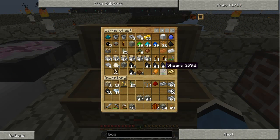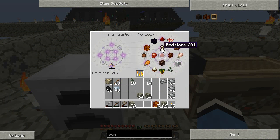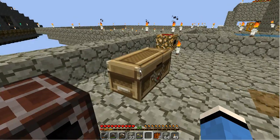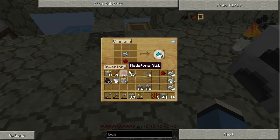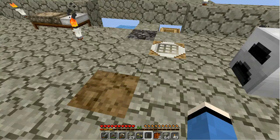We need to have some redstone. I've got plenty of iron here. One stack should do for now. Always forget to pick it up like an idiot. I've got enough wood — a little bit more just to be on the safe side.